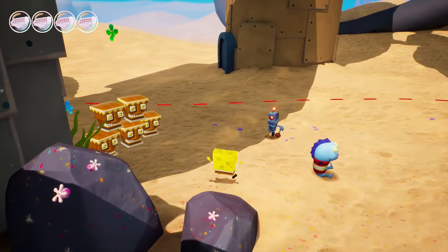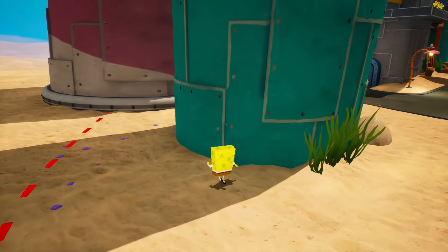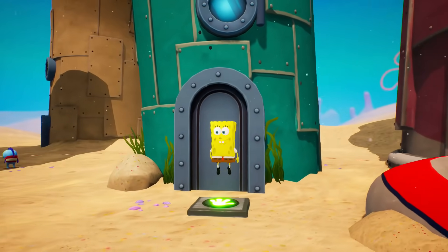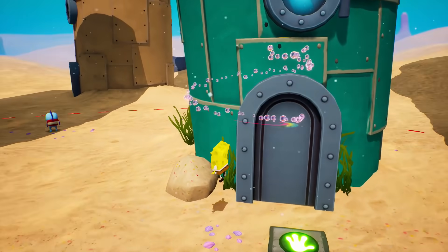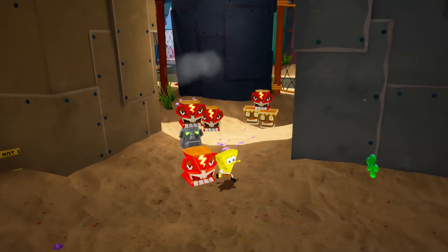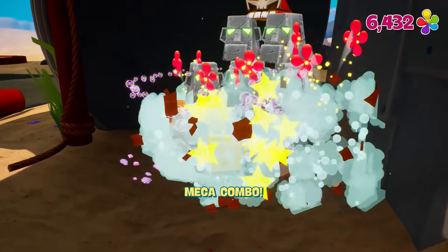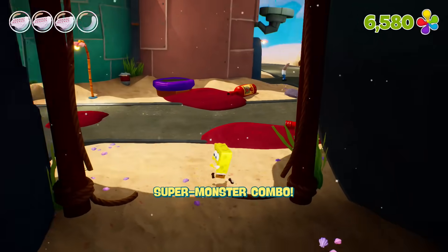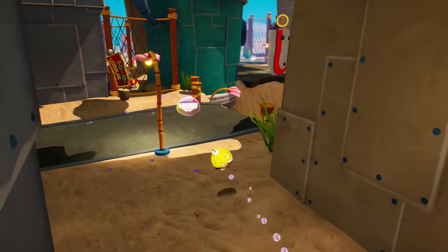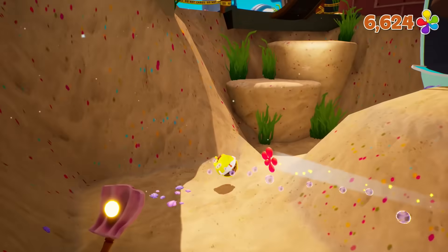Oh, this poor guy's getting chased by a robot — get him out of here! There's a lot to do here in downtown. I tried going through the window — close the door, or the window. Was that what I was supposed to do? Was I supposed to go in there? Did I just mess something up? I don't know, that was weird. Over this way we got some stuff we can explode. Monster combo! And that leads all the way back over here. Let's destroy all of that. It'll all fall down — and that immediately exploded.